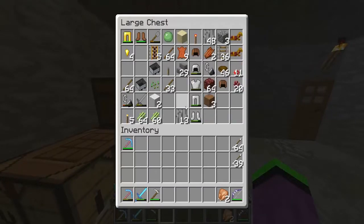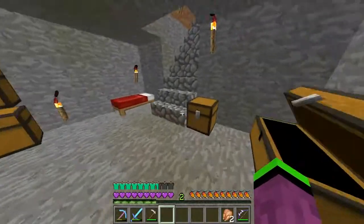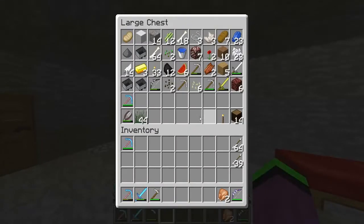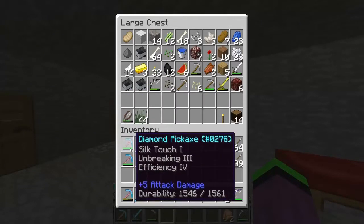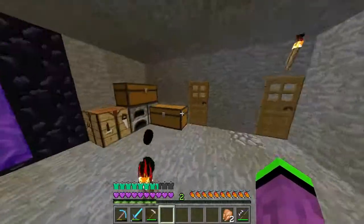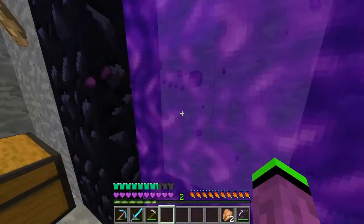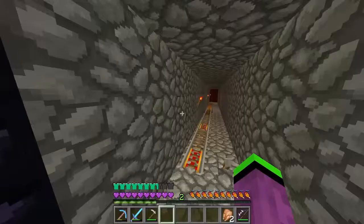I don't even know who gave me this, but I gave the diamond horse armor to Bailey. I'm trying to find an Eye of Ender — oh yeah, it's my other pickaxe. We don't have an Eye of Ender pearl, so I'll just go have a look and try to get some blaze rods, that's what I'm hoping for.